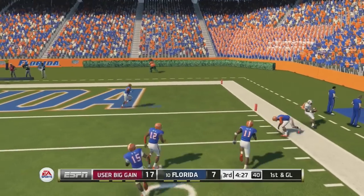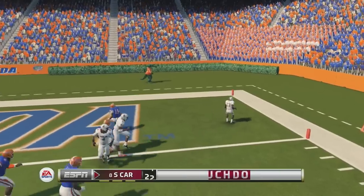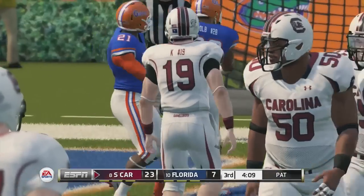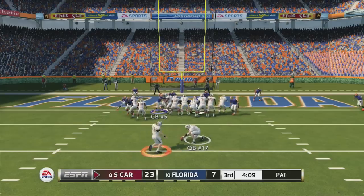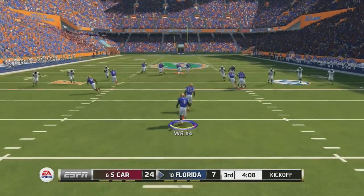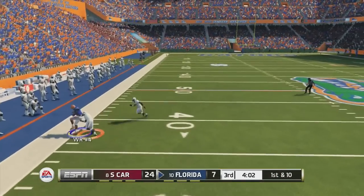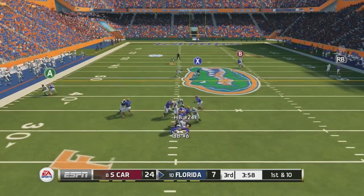He runs four verticals and cover two is not going to cover four verticals, so he gets a nice gain downfield for a first down and goal. Somehow he gets it in for the score. Then I go offside right as he misses the PAT — the one time somebody actually misses a PAT and I go offside. He gets a do-over and obviously makes it the second time. Now I'm down 17 points and need to pull some miracles.